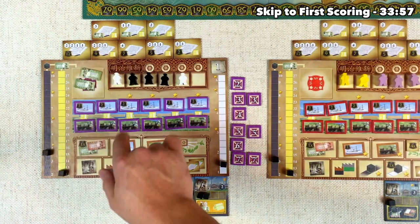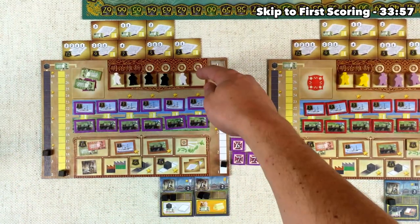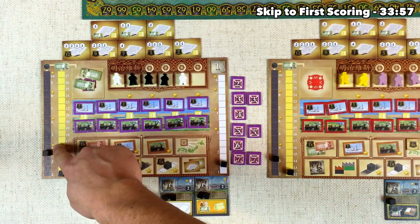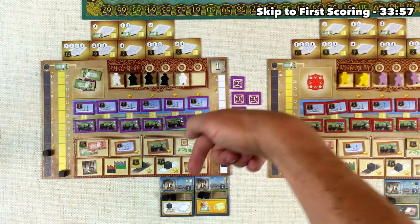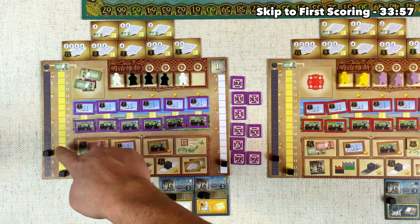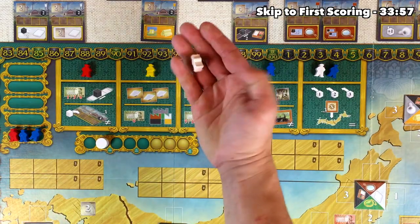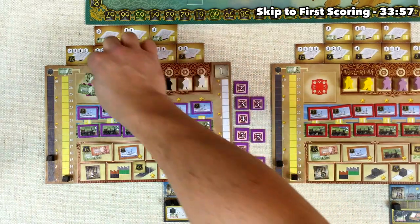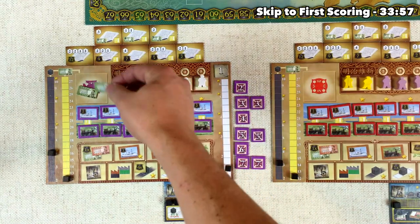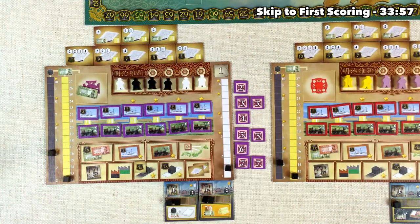Fortunately for us, there is a white worker in this spot, so let's go ahead and grab him. Then we're going to take one of our 2,000 yen and that'll bump us up once on this coal track. Unfortunately, there's no way to use all of our money this round — that one's going to get wasted, but that happens sometimes. At this point, the red player decides they're going to consolidate. They could have placed a yellow one to fulfill a contract, but then they would be wasting some money. So the first thing is they lose all money and coal, but they didn't have any to lose.